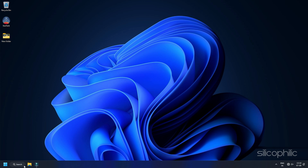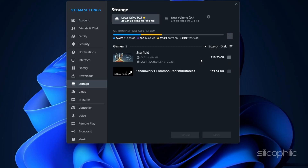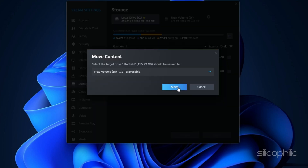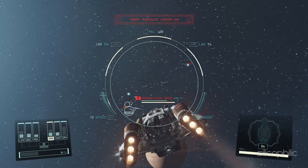If you have installed the game via Steam, go to Steam Settings and click on Storage. Here, select Starfield and click on Move. Select your SSD and click OK. Once you have moved the game to your SSD, launch it again.